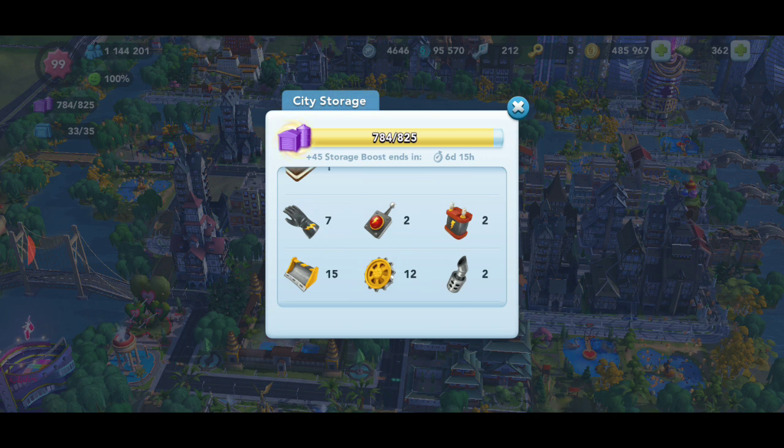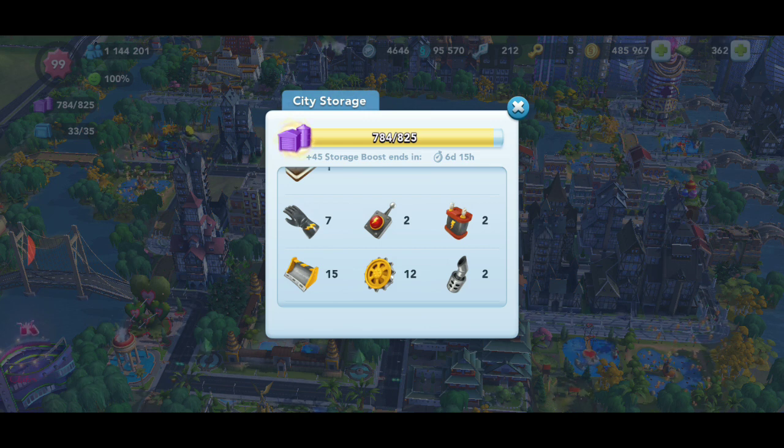Once you get to a cap — say every 20 upgrades — you switch off. That way you don't have all that extra stuff taking up space in your storage, but you're still able to obtain a good amount of rares and get things done.